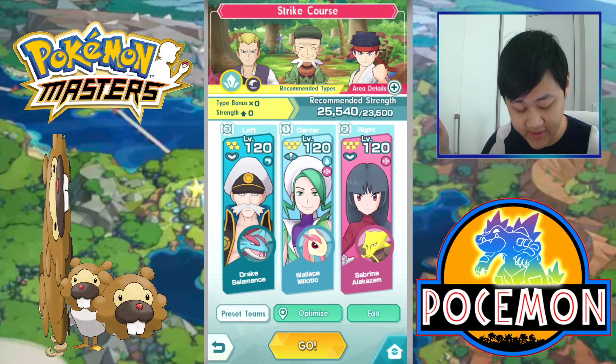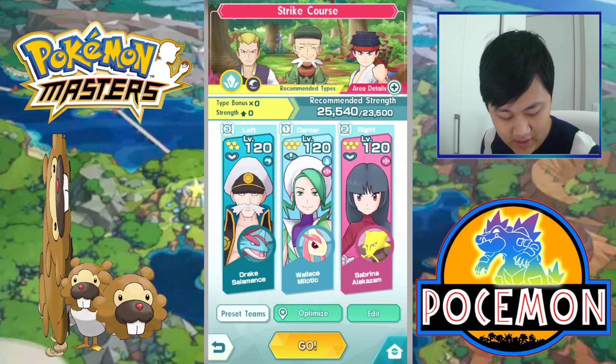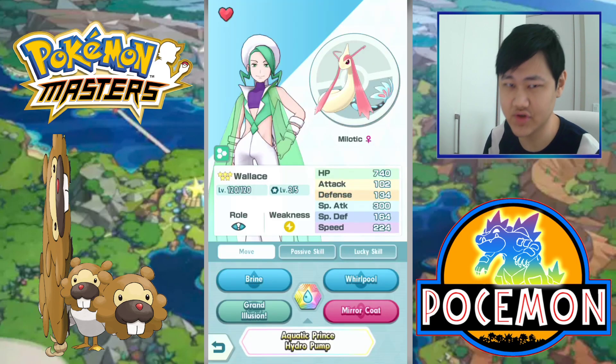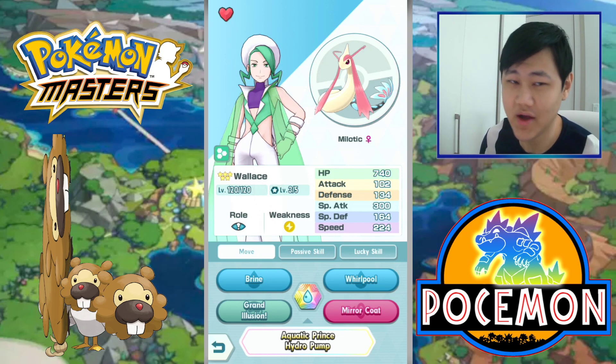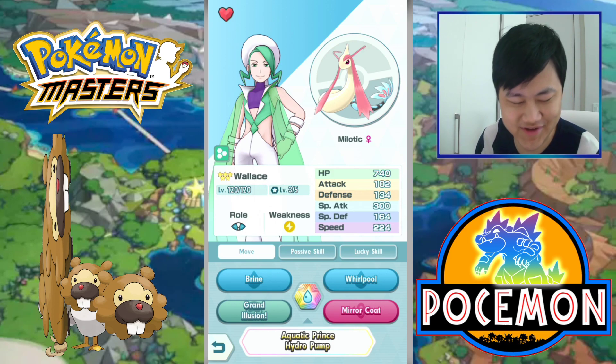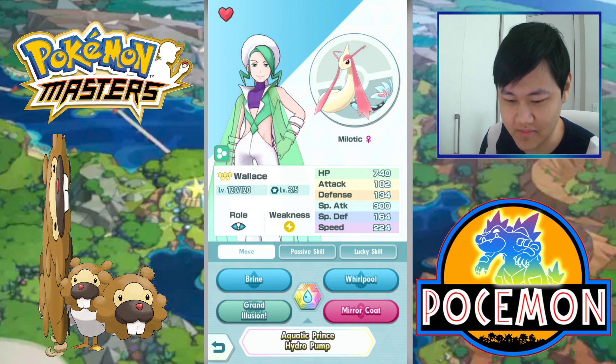Welcome back to another Pokemon Masters video. Today we're going to try out Wallace and Milotic. I Sync-grided Wallace and Milotic, which used up 7,000 out of like 8,000 of my Sync Warps, so now I probably don't have that many Sync Warps for Serena anymore when she drops. It's kind of sad. Hopefully we get more ways to get Sync Warps.